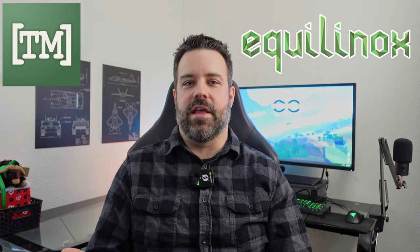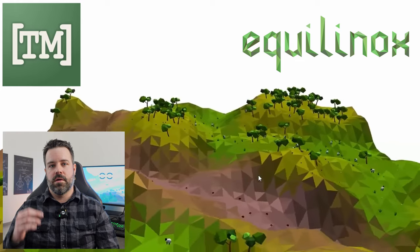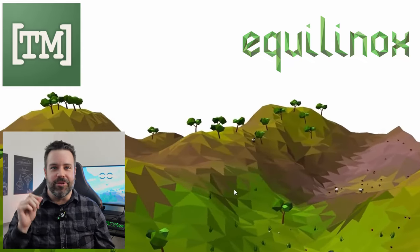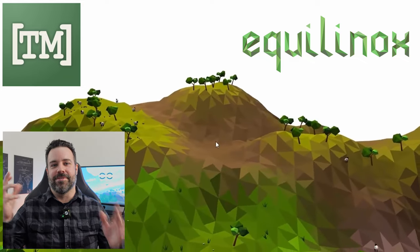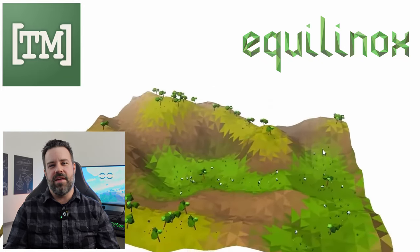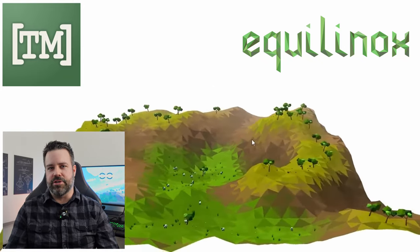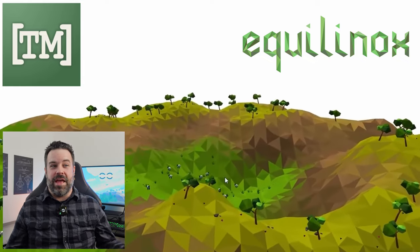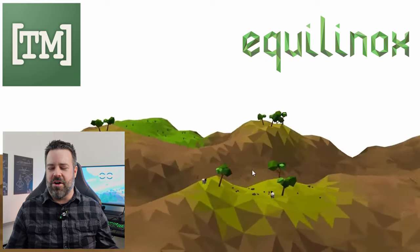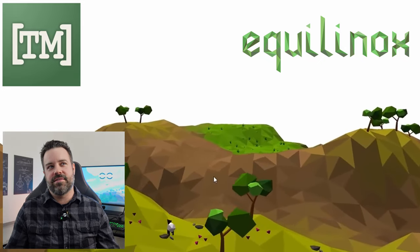Around this time, I ran across a devlog by ThinMatrix for Equilinox, his low-poly ecology simulator, and one of the first things he covered was procedural terrain. The terrain was simple, but it looked nice and stylistic. I could almost imagine my little artillery soldiers running up and down the hills, dodging explosions. ThinMatrix does devlogs, not tutorials. But his work still gave me a glimmer of hope and inspiration. He was doing this all on his own with his own engine. Surely, if I have an entire game engine at my disposal, I might be able to pull off something like this. There was only one way to find out, but I still needed a tutorial.